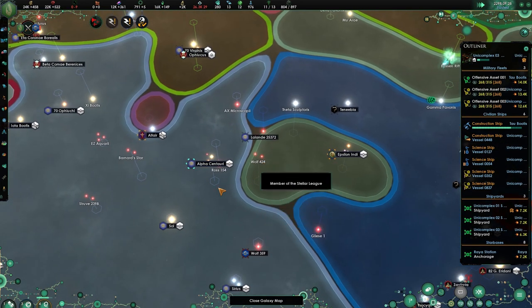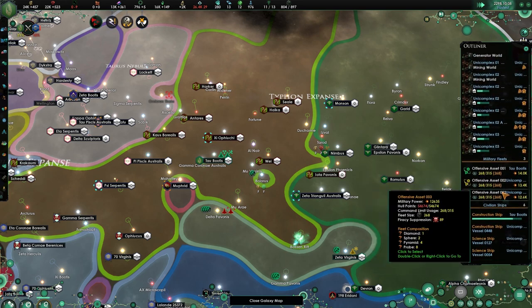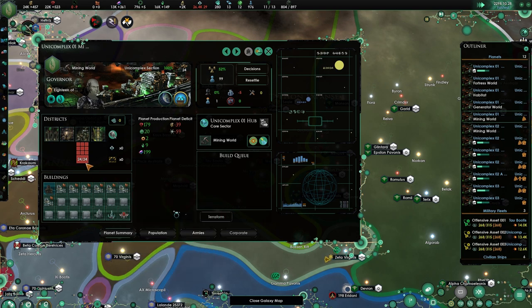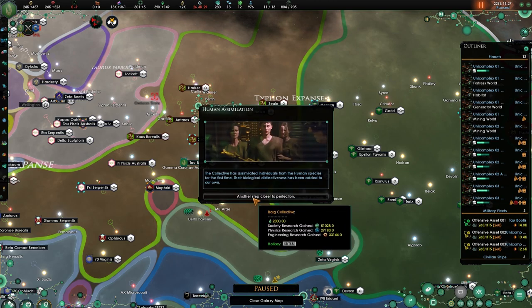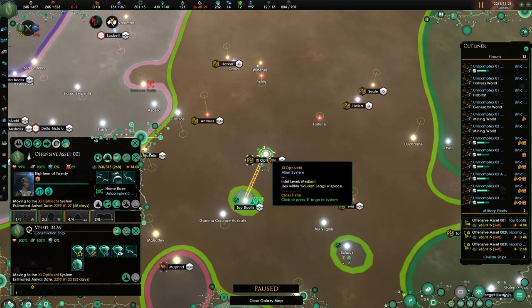That would be hilarious. Let's see what we can remove — we need more housing. We can't change anything to this planet. Nanites are definitely rushing. Let's add these guys to the collective — 22, I'm okay with that, let's go there.